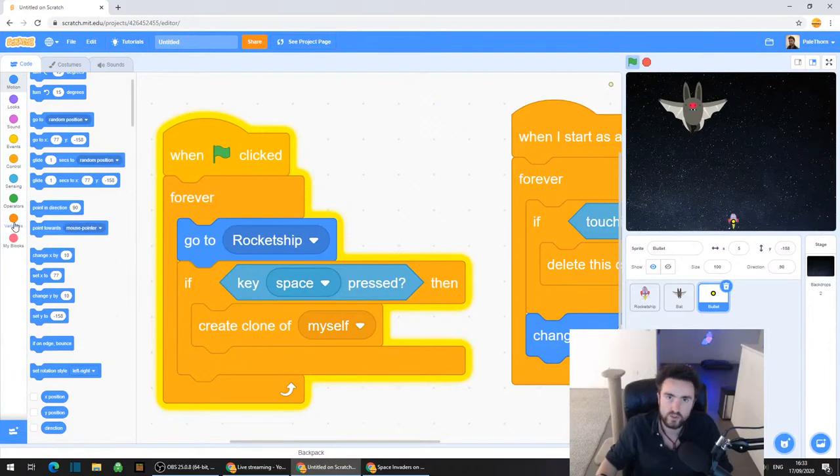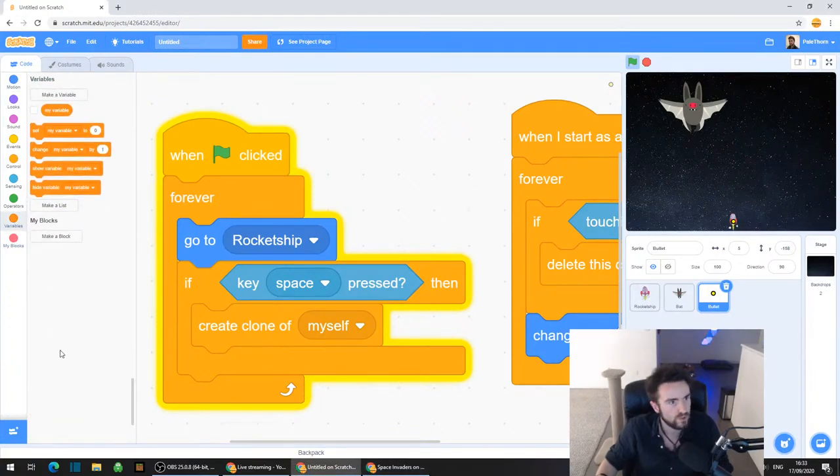To do this, we are going to need to create a variable. A variable is something that changes. In this case, it's going to be a number that's going to change - it's going to count down. So everyone go to the left side where it says Variables, in dark orange in your categories.